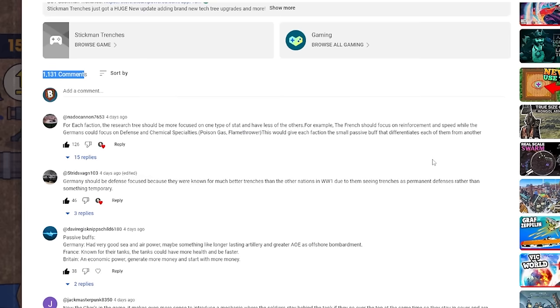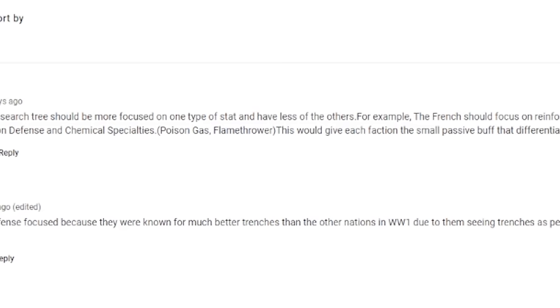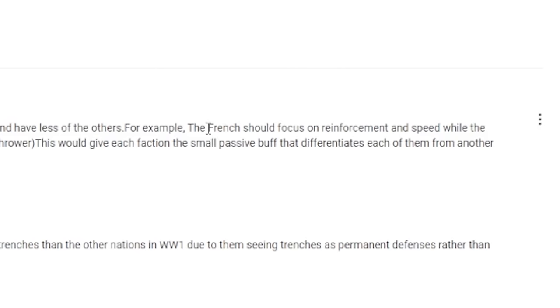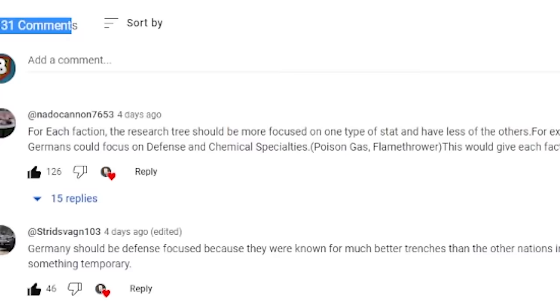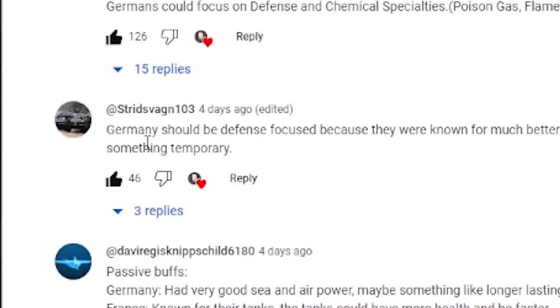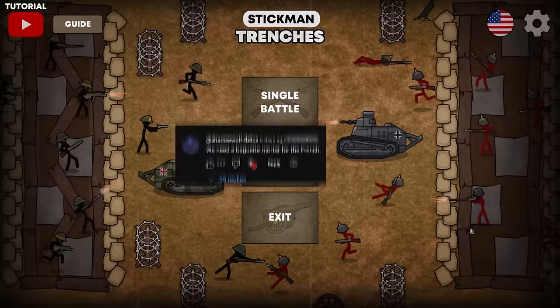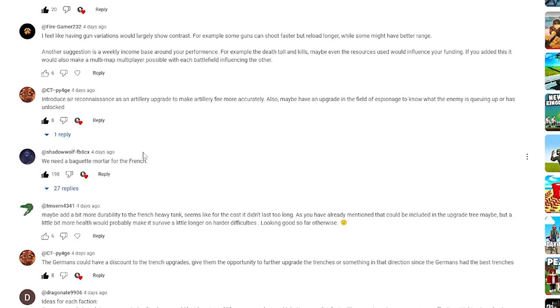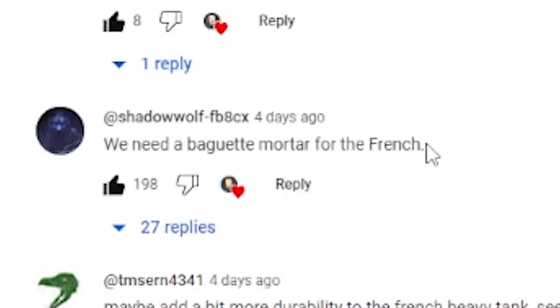Going to the comments is pretty interesting. NATO Cannon was saying that for each faction, the research tree should be more focused on one type of statistic and have less for the others. They made the point that the French should focus on reinforcement and speed, while the Germans should focus on defense and chemical special abilities. Stridswagen commented that Germany should be defense focused — so many people noted the Germans were known for the most heavily fortified trenches in World War I. And then Shadow Wolf suggested a baguette mortar for the French.